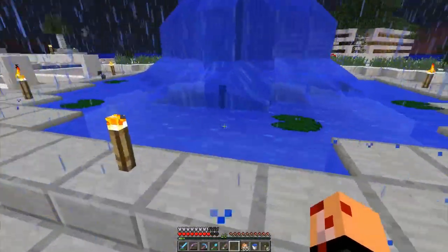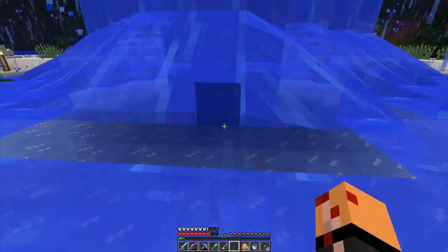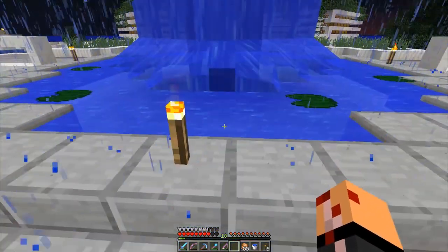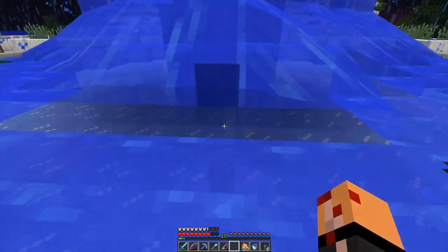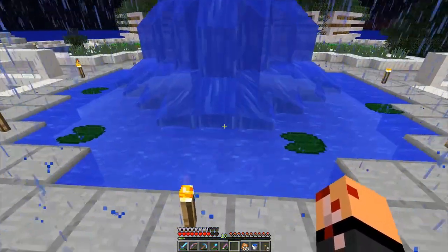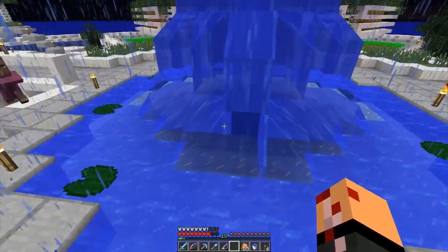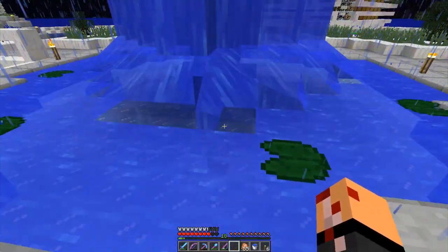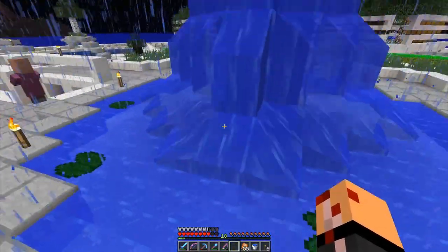Over here I noticed this — wait a minute — yeah, like, I can see through it if I jump. Now I can see through it if I jump, and if I go down a block it disappears. It's so weird how this works. If I go down here now it's disappeared.